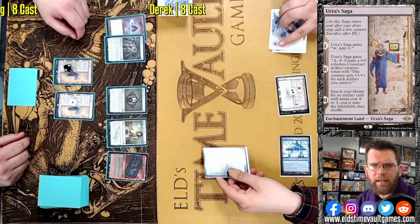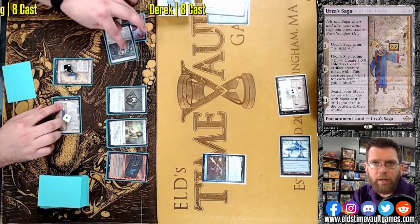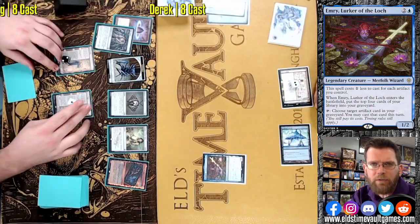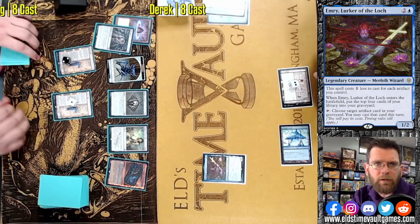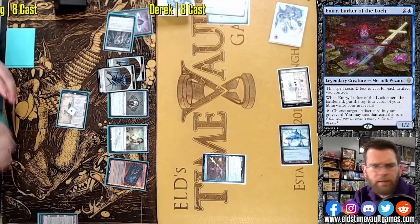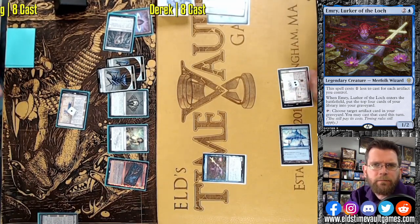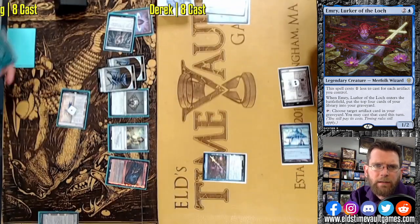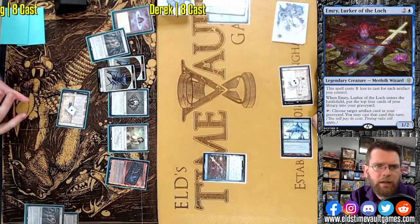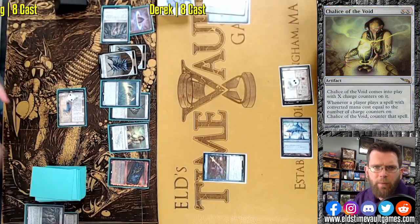It's going to be so difficult for Derek to get out of this with Chalice at 0 on board. Emery shows up. Now typically that card is great for grinding out value, recurring baubles, eventually being a kind of Sylvan Library of sorts, and then eventually being able to reuse key threats. Cards like Kappa Cannoneer can be cast from the graveyard. Emery is just absolutely devastating — but not here, as there's not much Derek can do to catch up. He's not going to have the acceleration with the Opals and Petals to make any of this work. This Chalice is just doing so much heavy lifting.